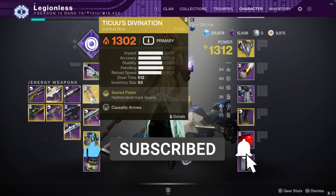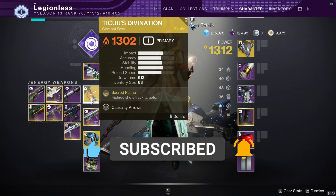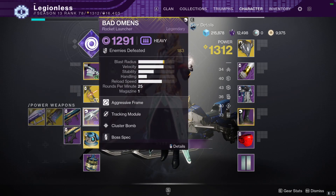We're going to use Tyku's Divination for breaking Solar Shields as well as disrupting Overload Champions. And then for Boss and Champion DPS, we're going to use the Void Rocket Launcher Bad Omens, which can be purchased from the Drifter in the Tower.